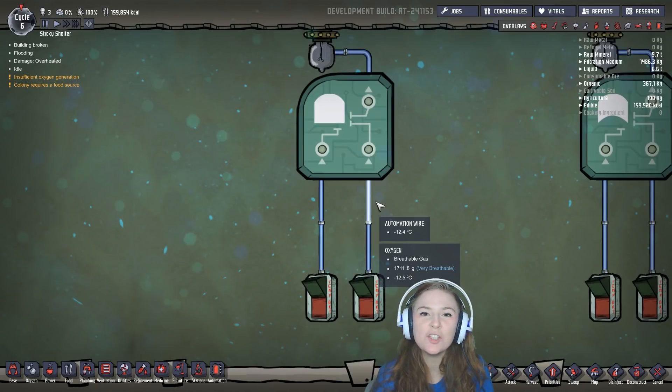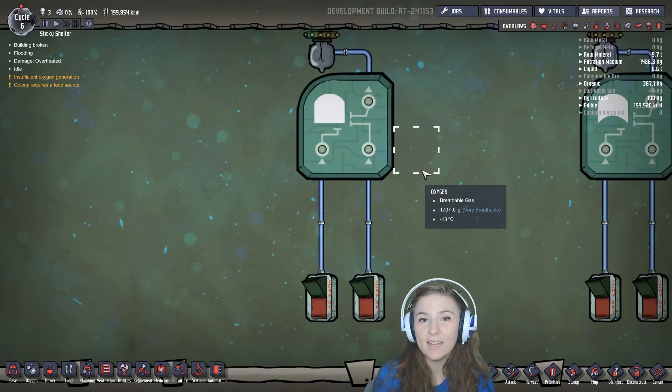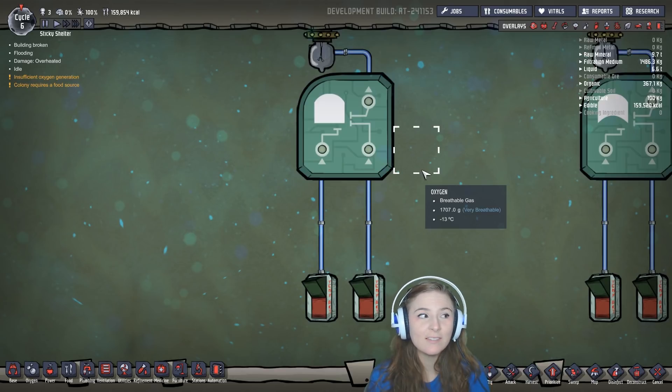Hey you guys, it's Lacey, and today I want to teach you about Logic Gates in the new automation update. This update is still in beta, and if you'd like to opt into it, you can right-click on Oxygen Not Included in Steam, then click Properties, then click the Betas tab in the new window that opens. There you'll find a drop-down menu where you can select Automation Upgrade Beta, and then you just click OK.